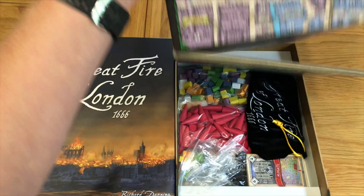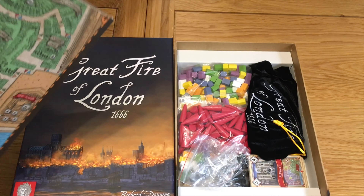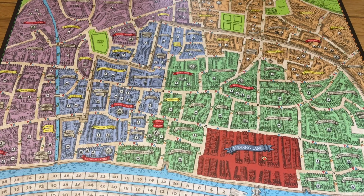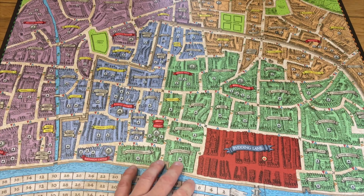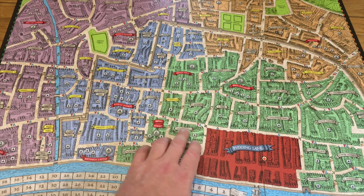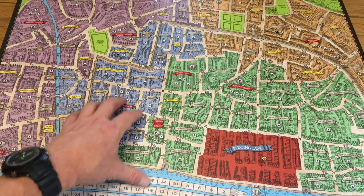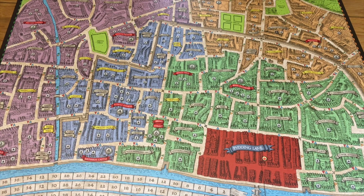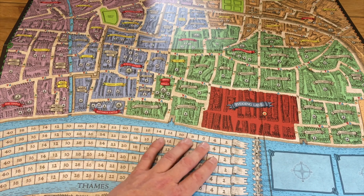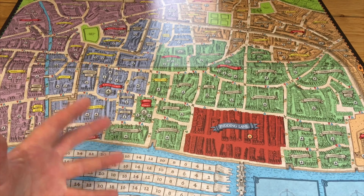Next we have the map board — a fold-out, full colour map featuring London as it was in 1666, including the area of Pudding Lane where the fire started. The little house symbols show where houses start at the beginning of the game, placed randomly by player colour. The blue, red, and green arrows show the directions the fire can spread, including diagonally. Each area of the board has a corresponding colour. There's also a victory point track — each time a house burns down it's placed there and the score gradually reduces, so the person with the most points at the end wins. Nice map board with a slightly antique feel.